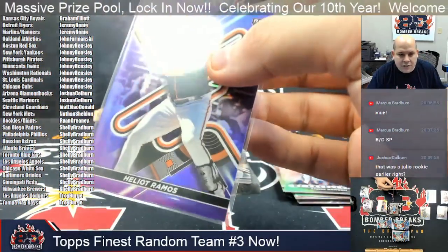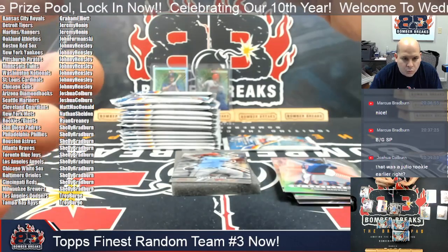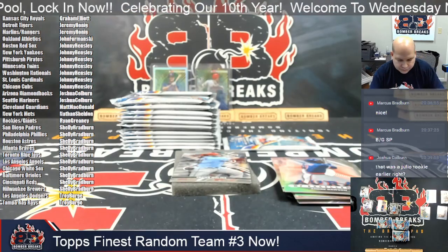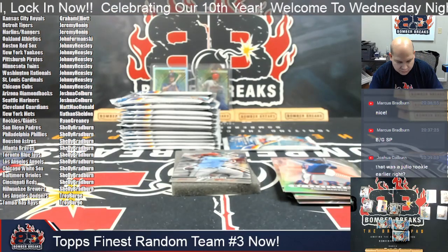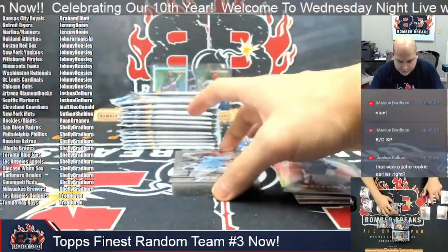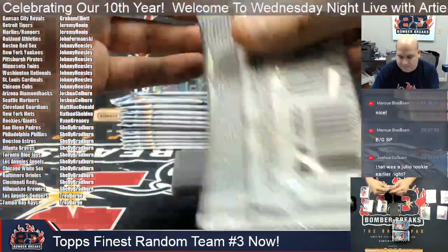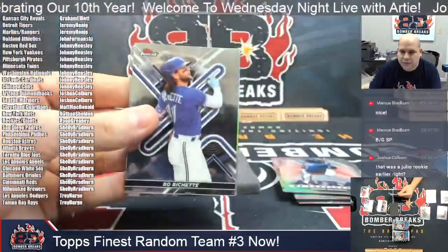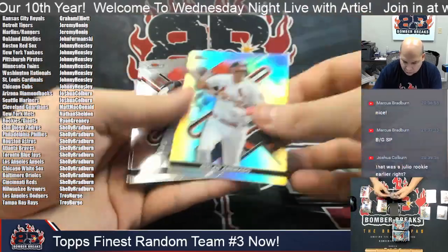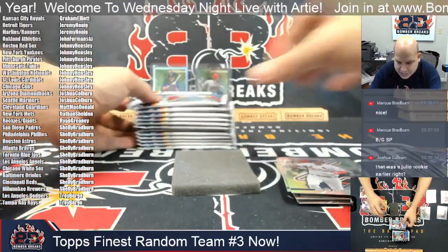Pete Alonzo refractor for the Mets and Reed Detmer's rookie. Nick Lodolo and Jose Siri rookies, plus Edward Cabrera rookie. Corea and Da Crono. Met Chetman and Aura of Excellence Andre Dawson gives us Helio Ramos for the San Francisco Giants in the purple — San Francisco comboed up with the Rockies. Helio Ramos out of 250, and Bryson Stult on the rookie.